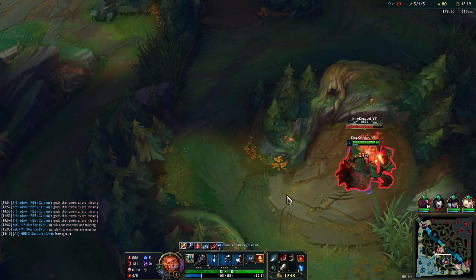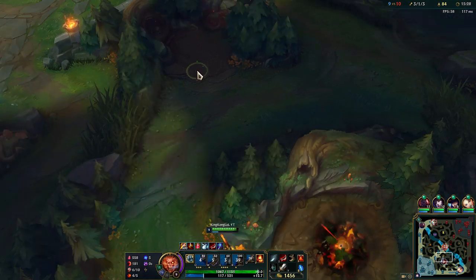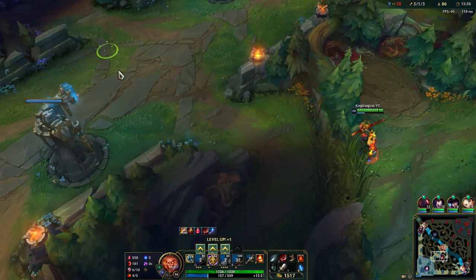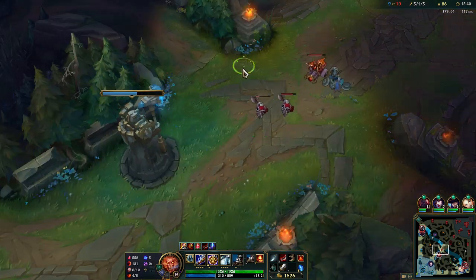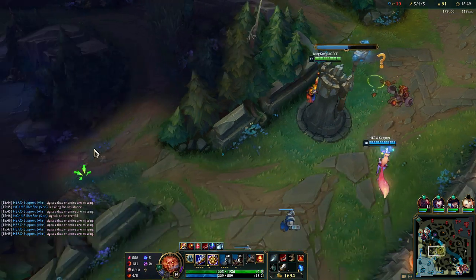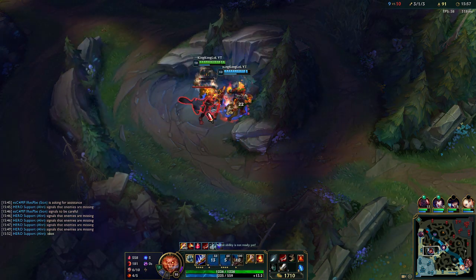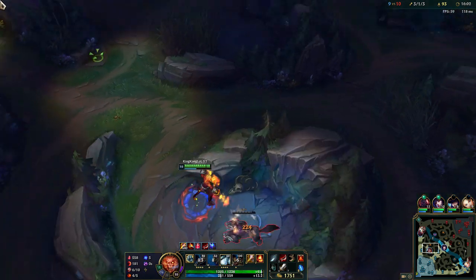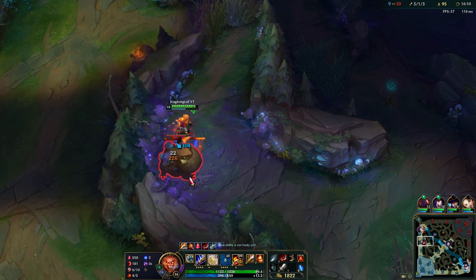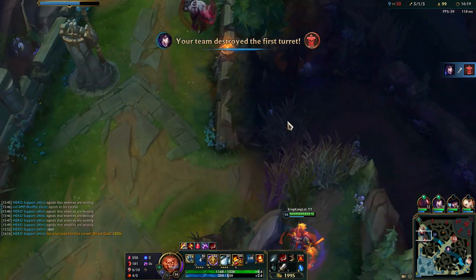I'm going for my red here. We need the drake though. Echo is top lane so I'll cover mid lane, putting another point into Q. Also I'm running the wrong rune — you want Absolute Focus instead of Gathering Storm. Some kills got away just because of not having Absolute Focus. The first turret already fell, which is not cool.